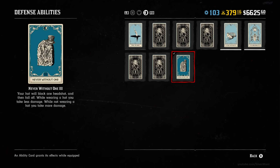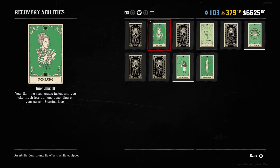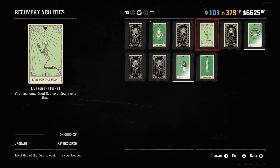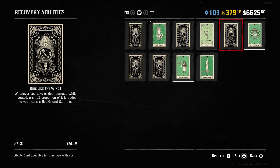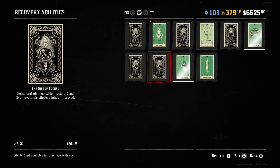Slippery Bastard: when deadeye is active, players can't lock onto you, AI are less accurate, and you can't lock onto other players. I believe this also renders people using Paint it Black kinda useless against you when you have it active. But deadeye drains faster. Again, it's a good PvP one.